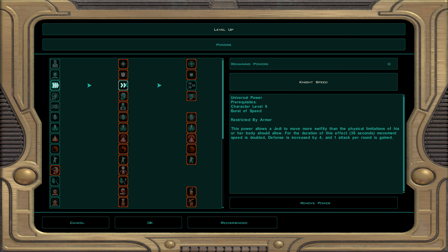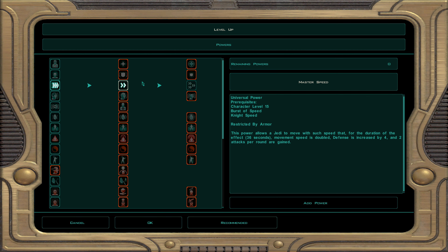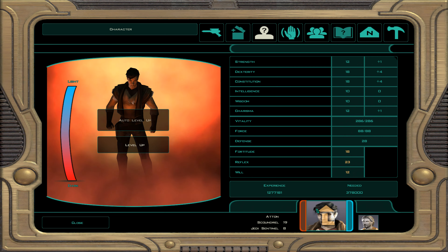At character level 27, dark Jedi sentinel 8: demolition, awareness, and security. We take knight speed — a universal power giving plus four defense, one extra attack per round, and double movement speed. This helps big time so Atton can get behind enemies and blast them.